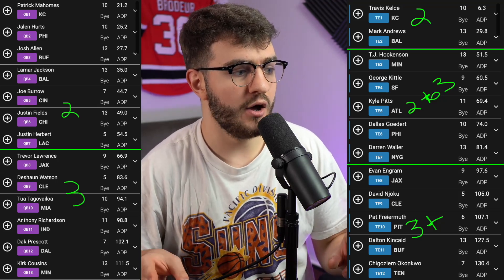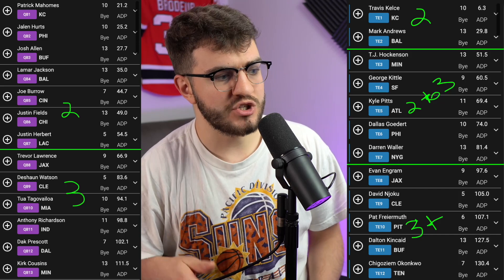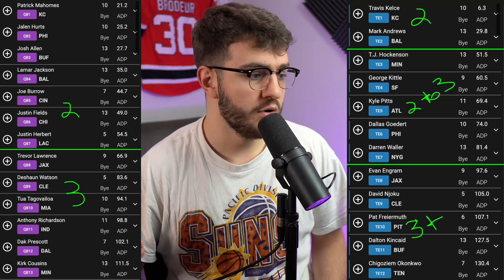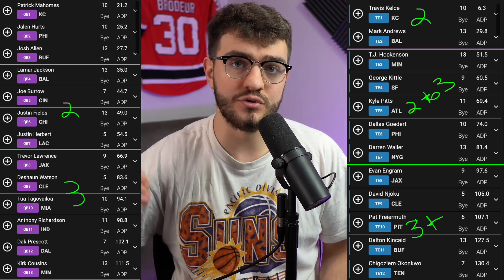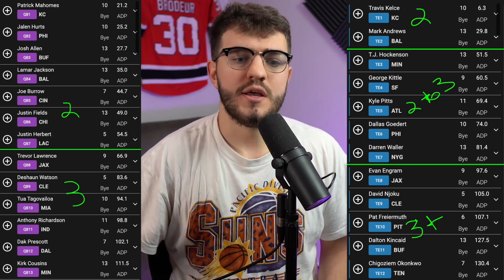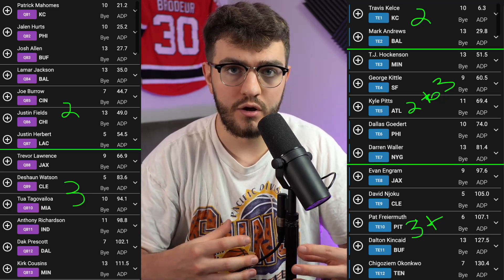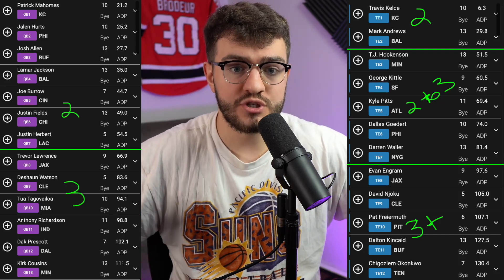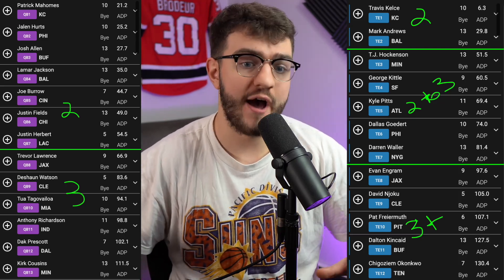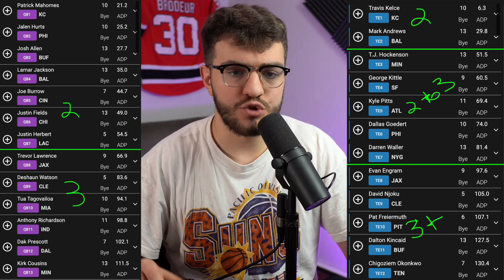For tight ends: if I take Kelce or Andrews, I'm stopping at two no matter what. If I take Hockenson through Darren Waller, I can stop at two but could be talked into three. If my first tight end is Evan Engram or later — round 100+ — I'm drafting three or more. Sometimes in rounds 15, 16, 17, 18 I'll do four tight ends in a row.